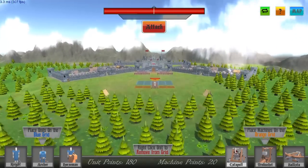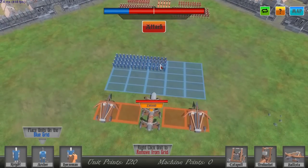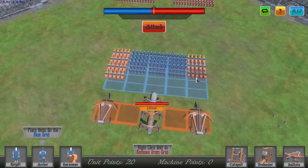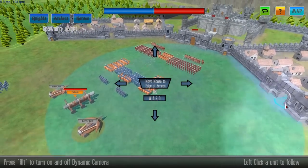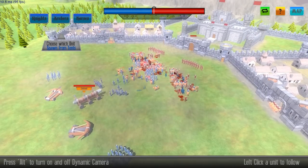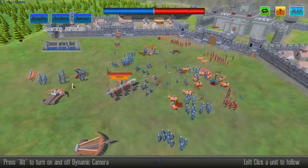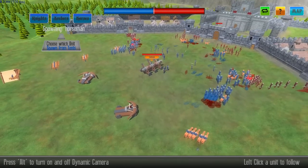Definitely going for ballistas now. You can only choose between two units of the machines, which really does suck — they're the same price. Just need you to auto-fire. Hey, yes, there'll be some friendly fire, but that doesn't matter too much as long as we get some kills. Move a little bit to the right. Nice, right in the kisser.